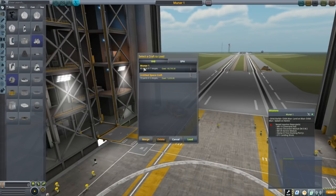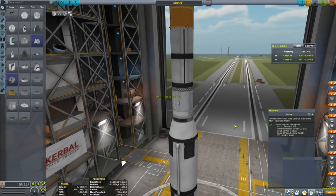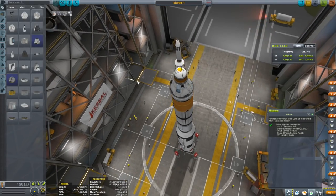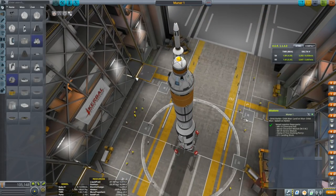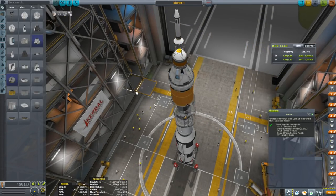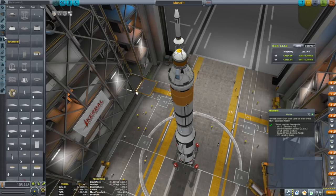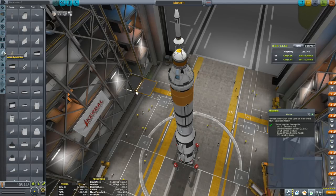A bit of a curious choice for the name — kind of missing the more obvious Karpalo 11 for this particular mission. But here it is. You can see it is quite a bit bigger than anything we have built thus far, and in fact it's not nearly as big as it could be, because we have access to a lot of parts this time — not nearly as restricted as in the past.